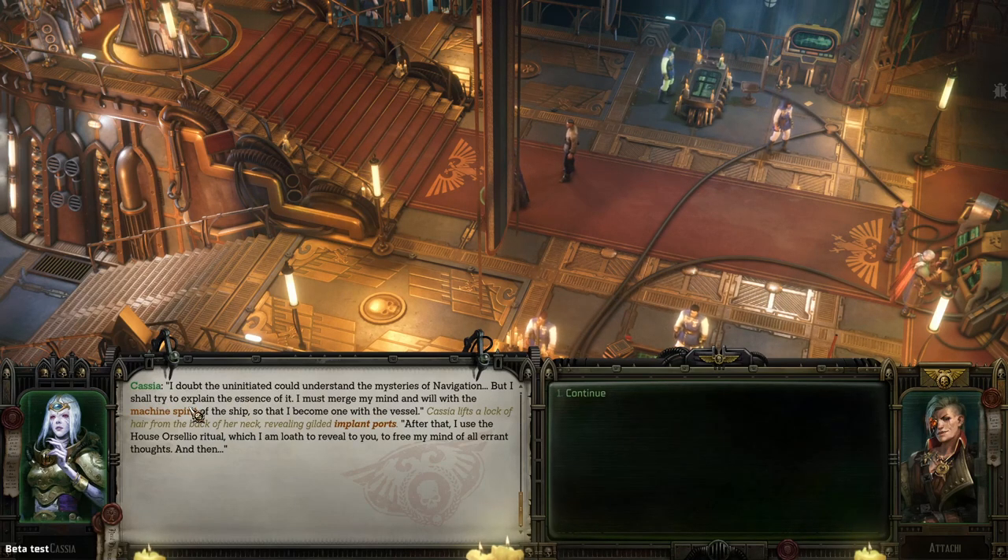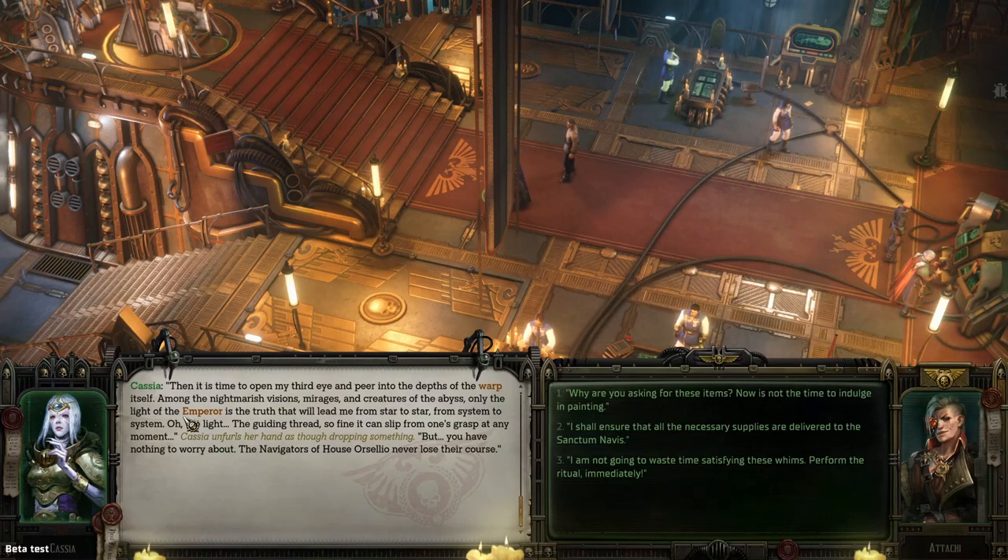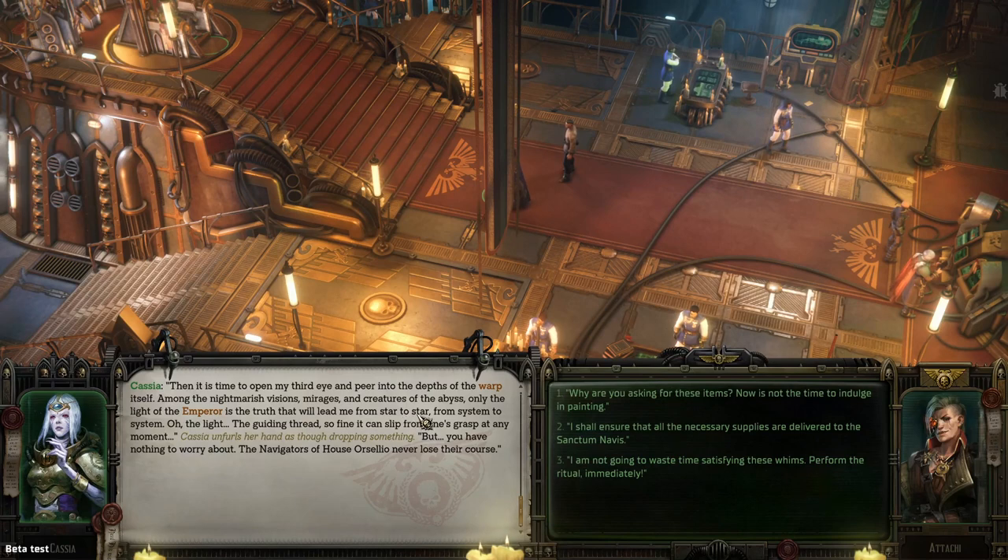She describes her third eye plug-in connection — similar to the Matrix — along the back of her neck. After that, she uses the house ritual which frees her mind from all errant thoughts. Then it's time to open her third eye, peer into the depths of the warp, facing nightmare visions, mirages, creatures of the abyss — but the light of the Emperor is the truth that leads from star to star. To be clear, the light of the Emperor is not the beacon of your destination — it's like a lighthouse you use as a reference point for navigation. She says she has never lost her course.